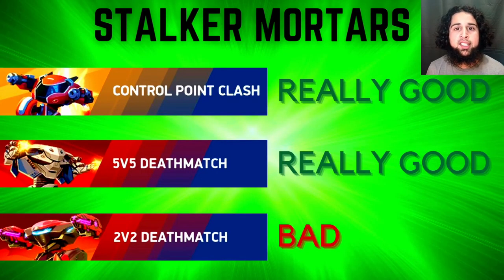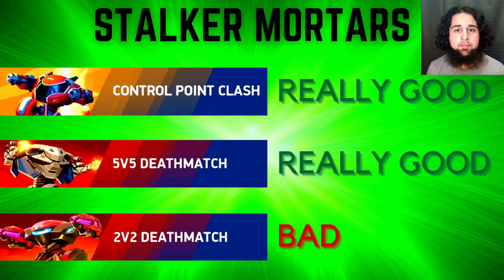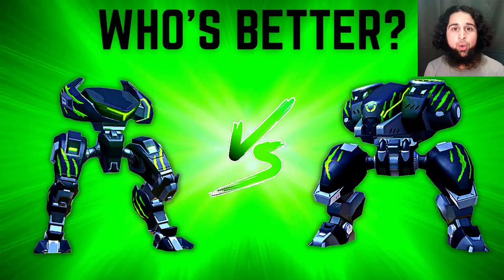With mortars, it's much different — both Stalker and Brick House mortars are really bad in 2v2 but really good in CPC and 5v5. Stalker is a bit better at avoiding enemy mortars since he's fast and can run away, but Brick House's advantage is that he can play support while firing mortars — using his ability to help a teammate also using mortars to deal crazy amounts of damage. Both builds are really strong and it comes down to preference.